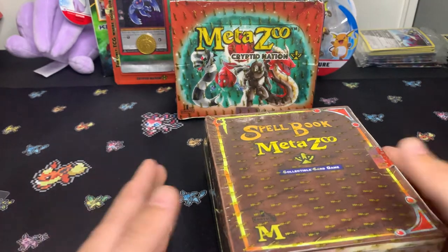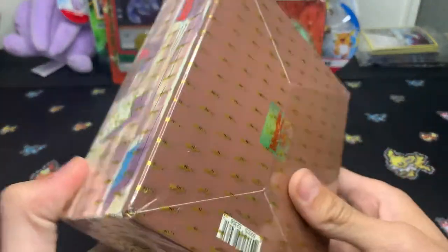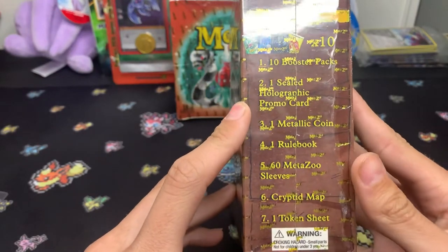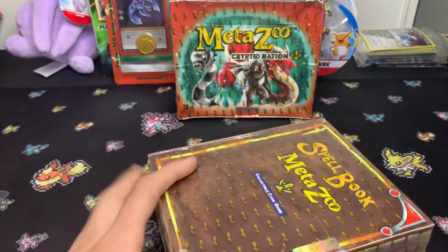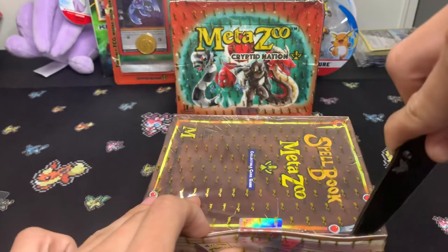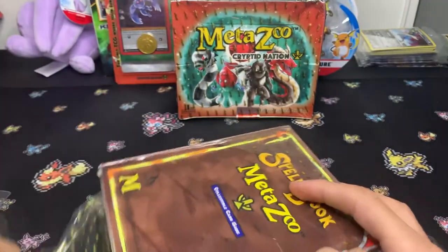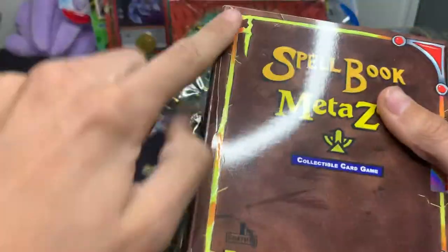What's up YouTube, welcome back to another booster pack opening. Today we have the new MetaZoo — opening up the spell book, which comes with 10 packs, a holographic promo card, a rule book, coin, sleeves, and a token sheet. I like how they put their own little seal on it — that's pretty badass. This one's kind of dinged up, but I don't mind.